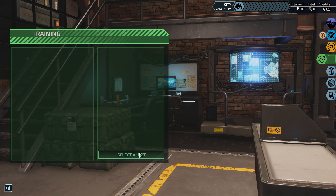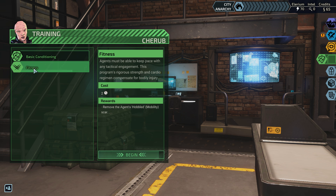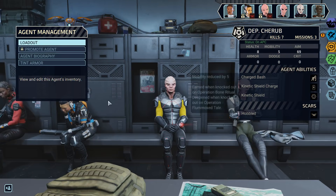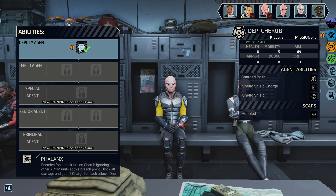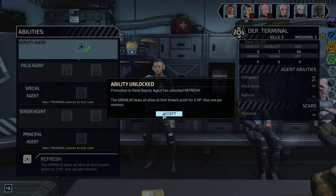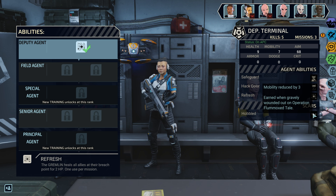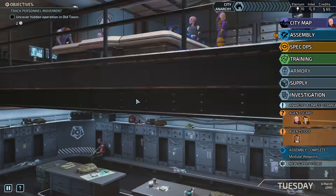Your training is complete — your scar is gone. Can we send in Cherub — did he get a new scar? No. We definitely want to remove this scar, though. Actually, before we do that, he gets a promotion. Enemies focus their fire on Cherub, ignoring other XCOM units at this breach point, block all damage and gain one charge for each attack. It's an interesting breach ability. But what I'm really curious about is the scar that she picked up. Gremlin heals all allies at their breach point for 2 HP, but she has also lost mobility.